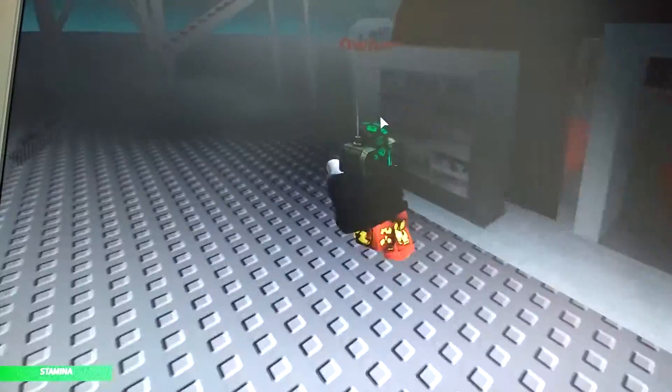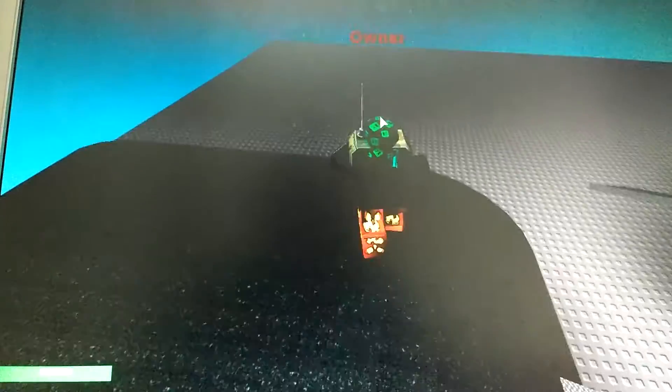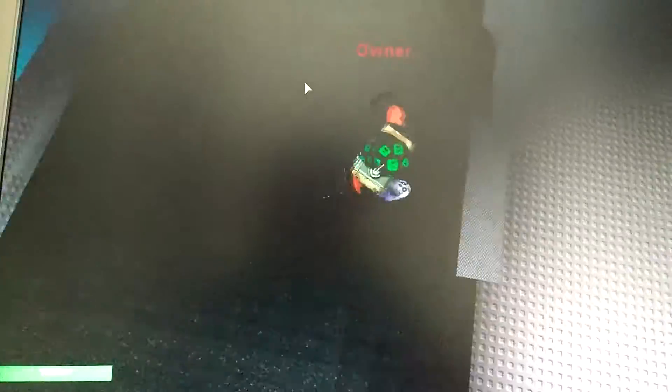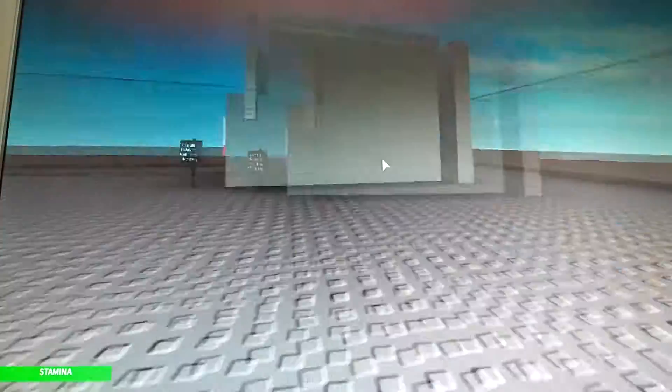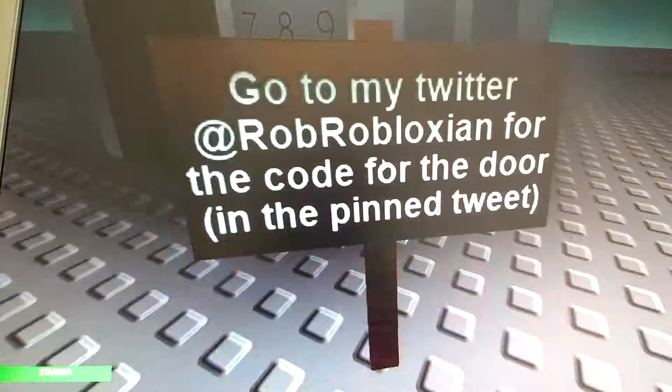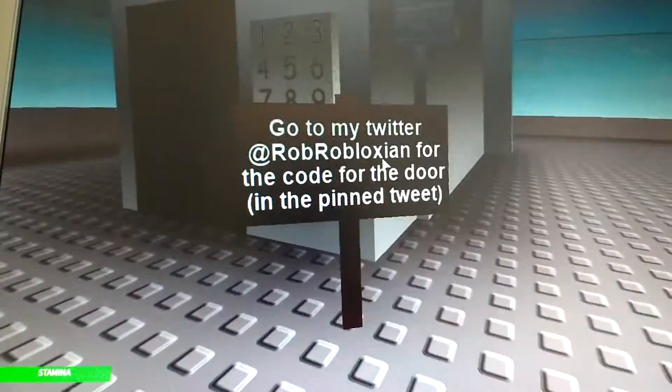So if you want to know how to use the code doors, what you do is you put in the code door, and then you go into the files and there should be a script. You mess around with these numbers — so whatever you change the number to, that will be the code that you have to put in. And if you want to get in this area, you gotta do this.